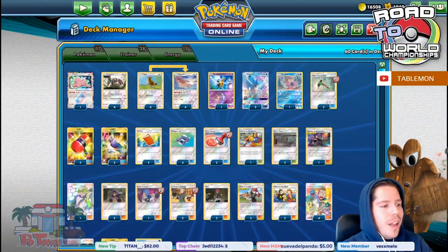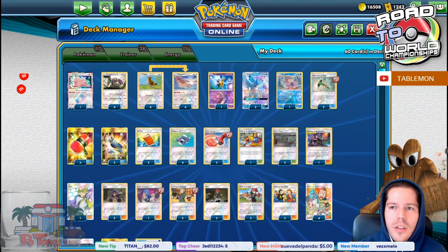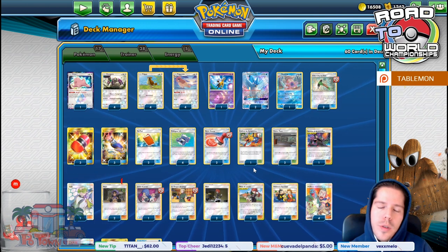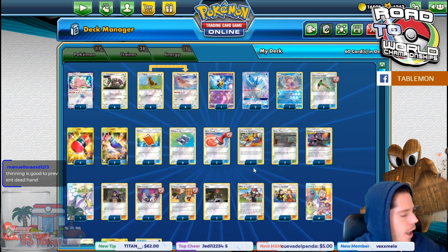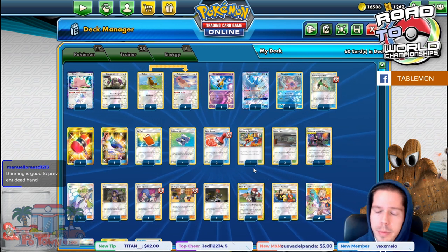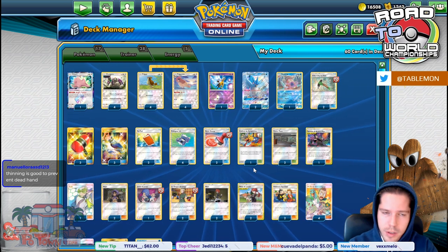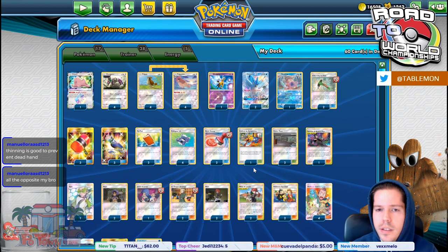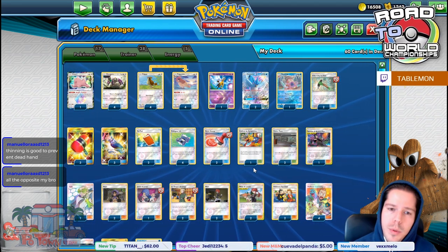Hello everyone and welcome back to a brand new day of Road to TCG Worlds 2020. Thank you so much for joining me today. We are now moving on to the 10th place Pidgeotto list from the Latin America International Championship — a really cool deck played by Alessandro Grimascoli, a top player from Italy.